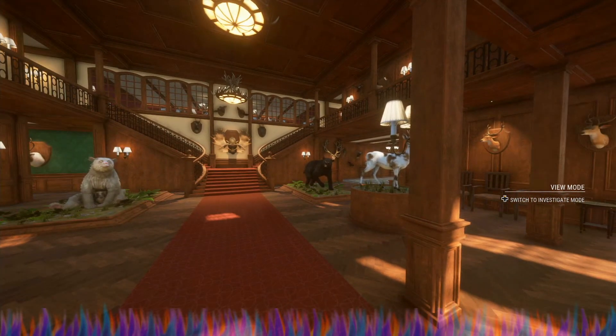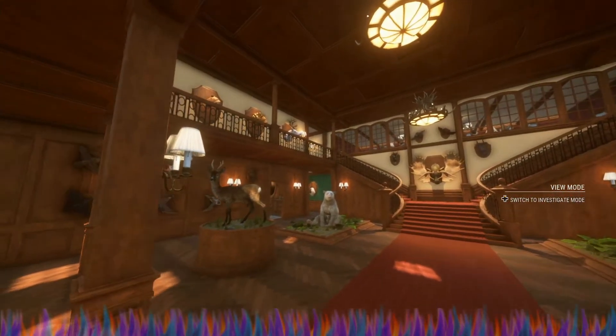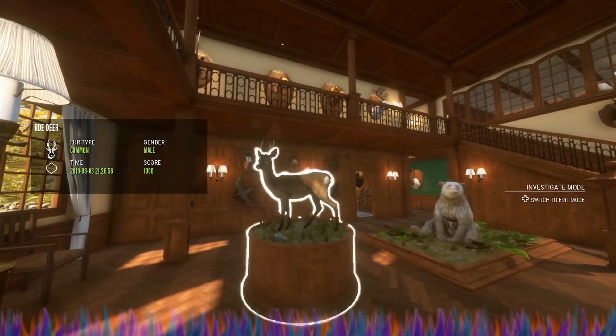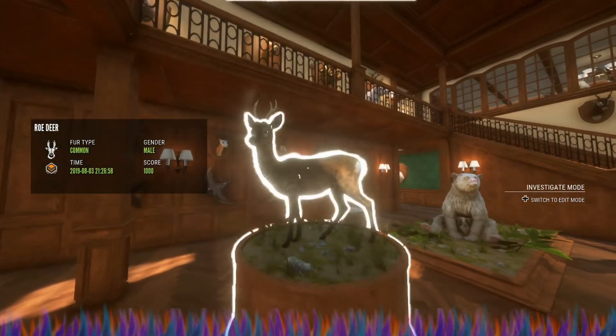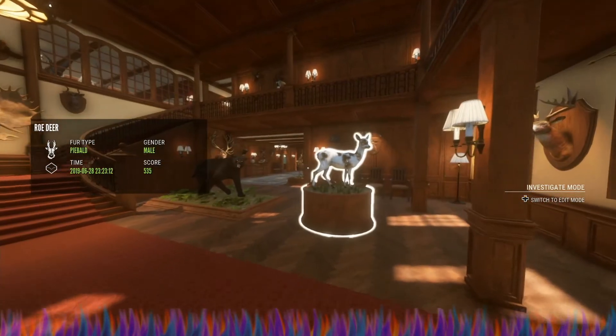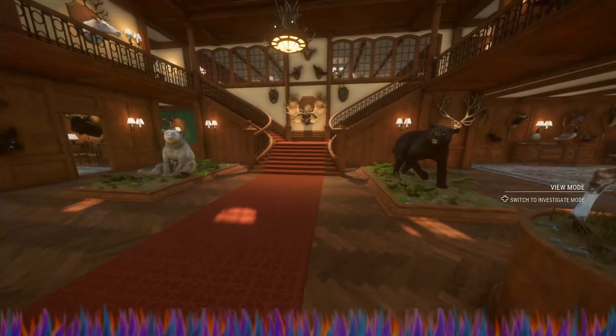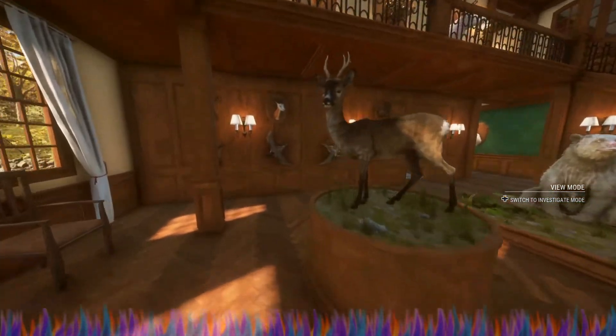Everything except for a few extra small stands and medium plaques are full. Looking right here, this is my original rack, Roe Deer 1000 Diamond. He is super awesome. I love him. But my favorite animal in here has to be this guy right here — my piebald roe deer. I love that thing. He's absolutely amazing. So we're going to go ahead and just cut it to view mode and I'm just going to show you around.